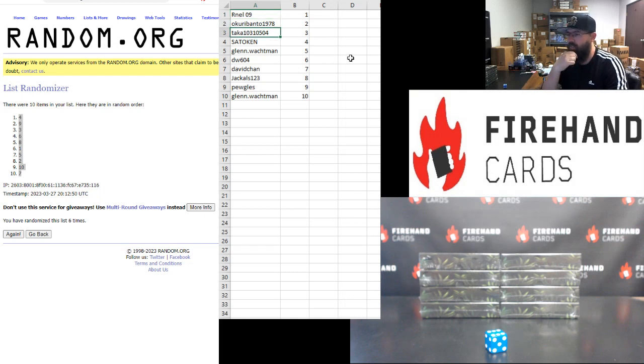Final participant order: Arnell is one, Okuribanto is two, Taka is three, Sato is four, Glenn is five, DW is six, David Chan is seven, Jackals is eight, Pugals is nine, Glenn is ten.